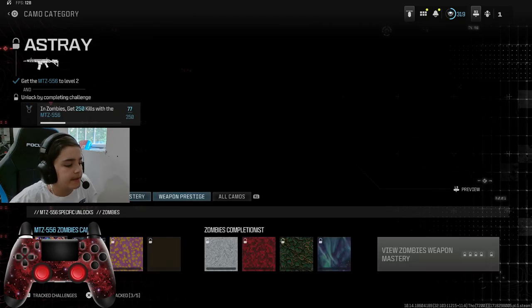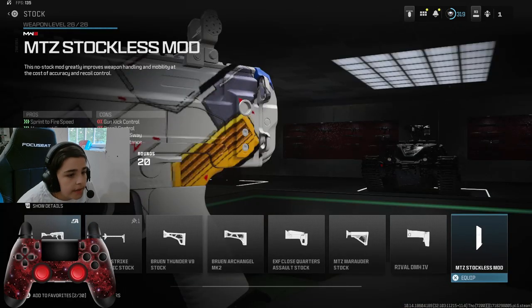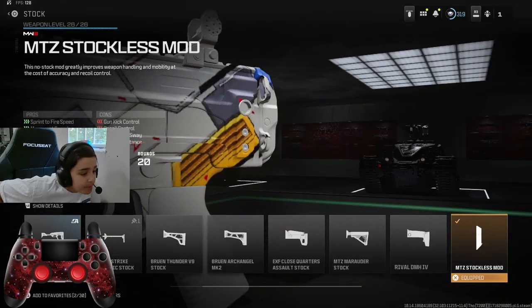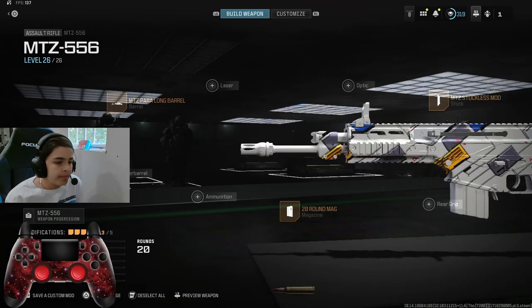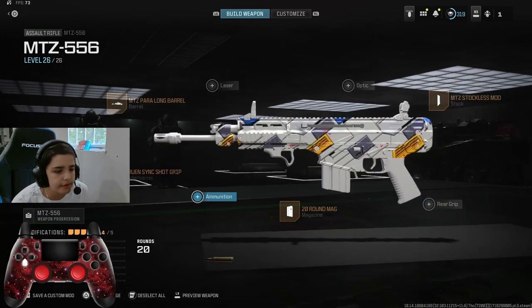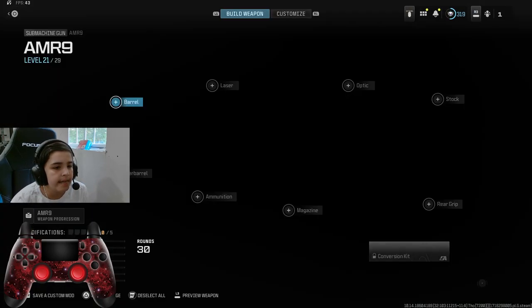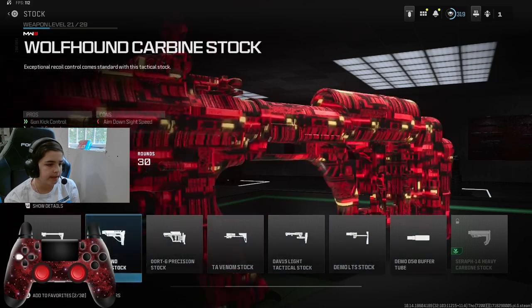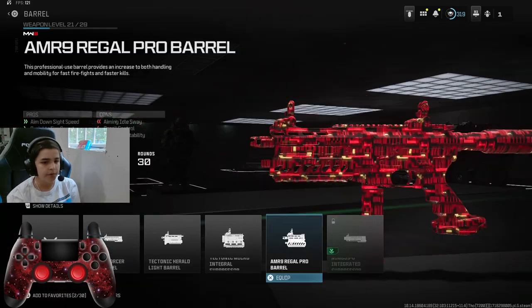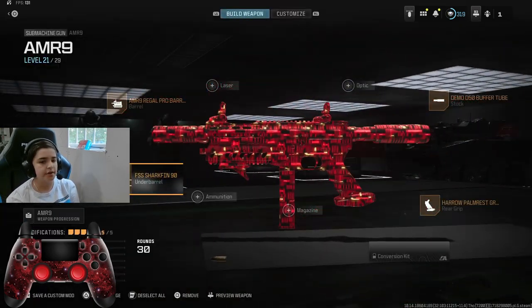For our second gun, we're gonna be using the MTZ-556. Why do they invent a 20-round mag? There is a no stock on this gun — since when did the MTZ have a no stock? We're gonna be using the Para long barrel, then the Bruin Sneakshot grip, then the Rival Ace grip. For the SMG, we're gonna be using the AMR-9. There basically is a no stock — technically that is a no stock — so we're just gonna use no stock, the Regal Pro Barrel, the Echo Line GSX, and the FSS Shark Fin 9.